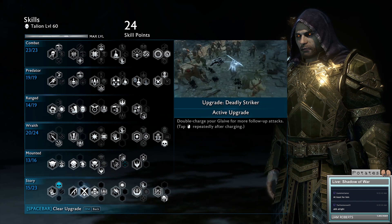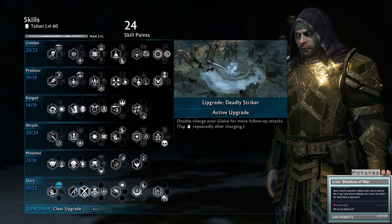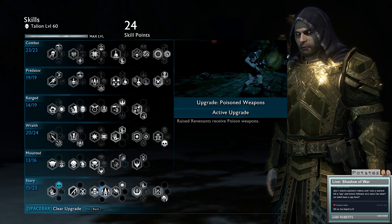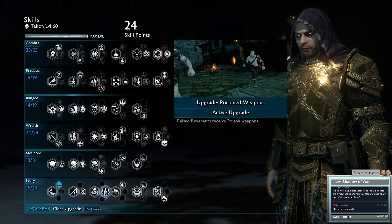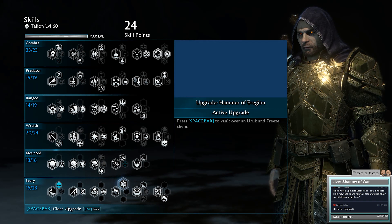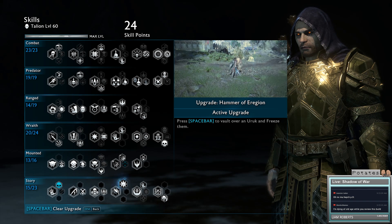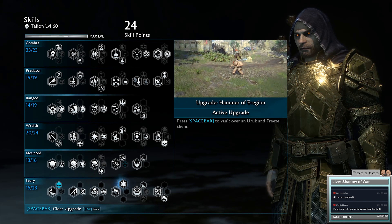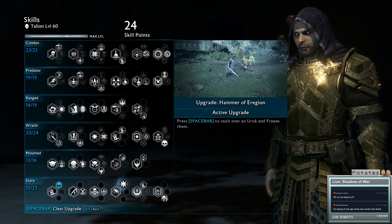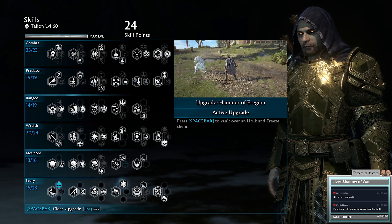For Spectral Glaive, get Deadly Striker - it's the best. We've got enough might gain from our poison damage, so if you ever want to use the Glaive you want to use it multiple times. Put your Ringwraith on poison - pretty straightforward. More poison damage the better; they will do more damage with their poison weapons just as you will. For Shadow Strider, get Hammer of Eragon. When they're frozen you can do your Ice Storm and then get the crit. The ability to freeze them and hit them from the back is invaluable, especially when they're a defender or a savage. I've won fights against very difficult Uruks just by using this ability.